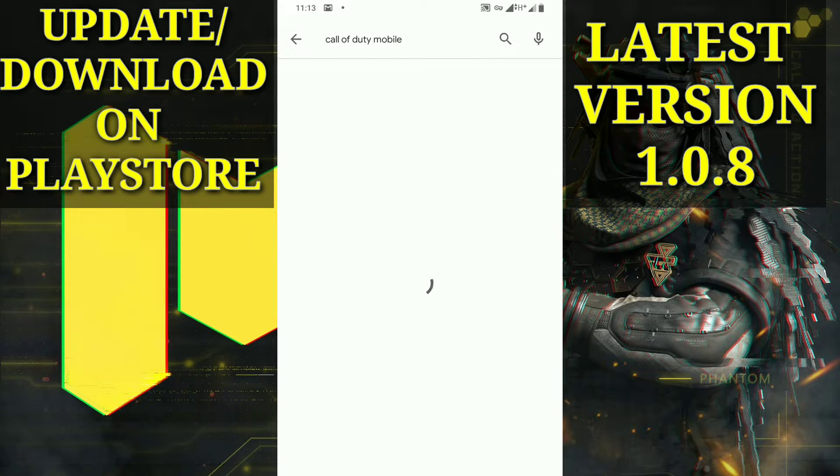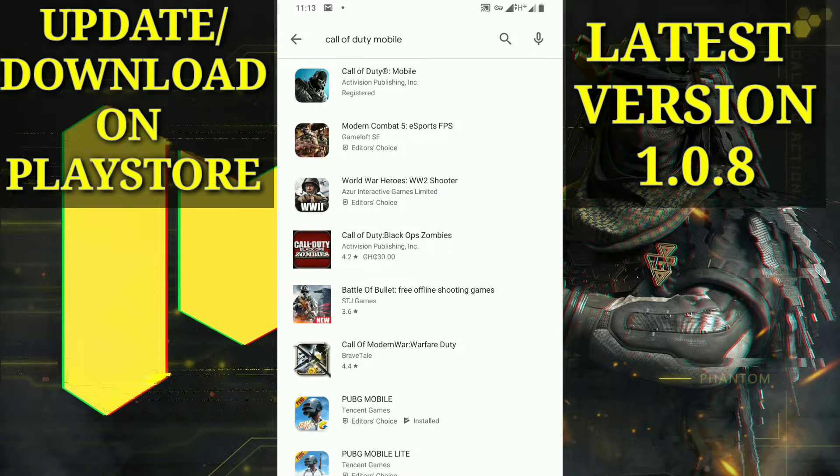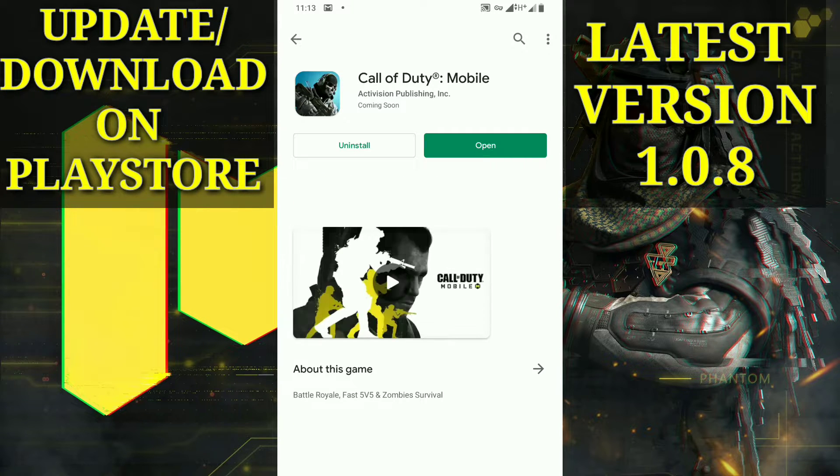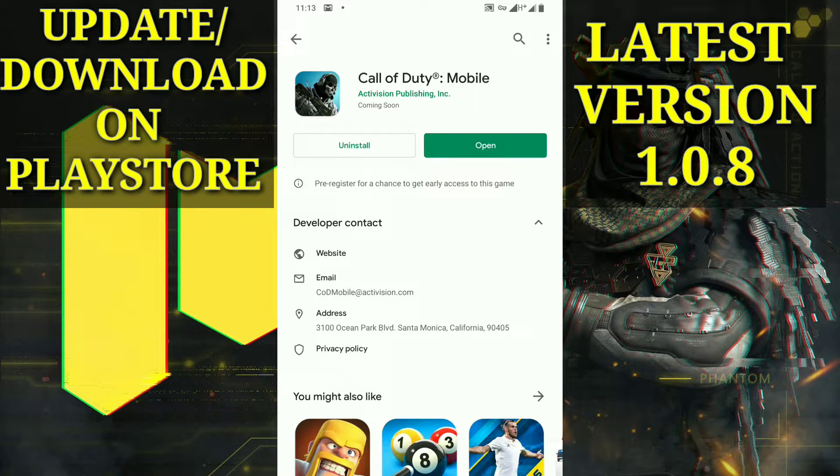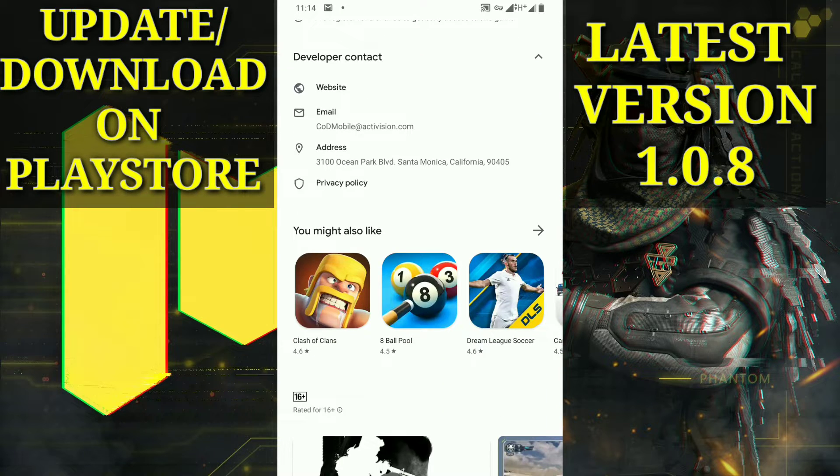This is the result — pretty easy. Because I've already updated, it shows 'Open' instead of 'Update.' If you haven't updated yet, you'll see the 'Update' button in place of 'Open.' That's where you tap to update the game. So that's it — the update button appears right there.